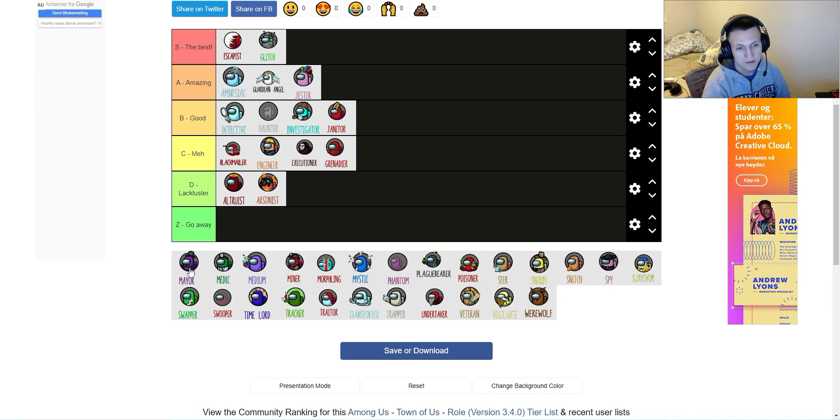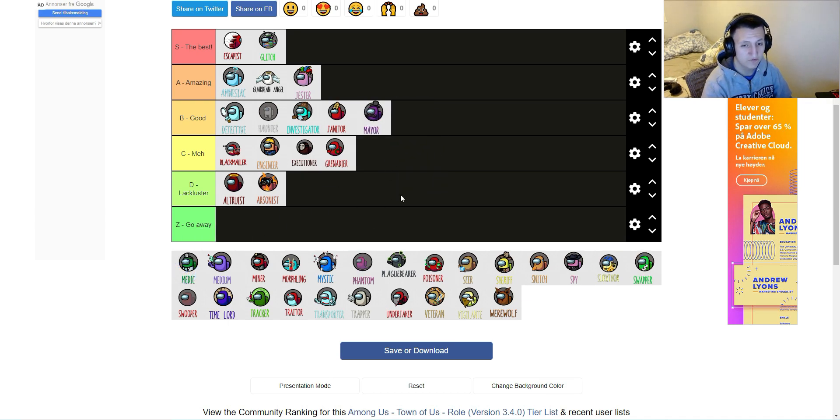Next one, we have the Mayor. Mayor gets extra votes during the meeting. You start with four depending on the settings, and you get a vote every time you abstain and don't vote. The problem is if you abstain, people might count votes and see that this person didn't vote — now we know there's a Mayor around. Outside of meetings you're useless, but inside the meeting you are a powerhouse. It's a strong, really good powerhouse during meetings. It's a good role.